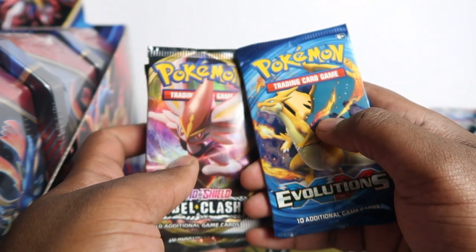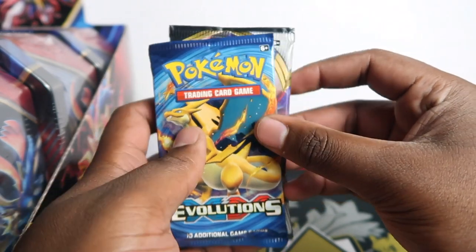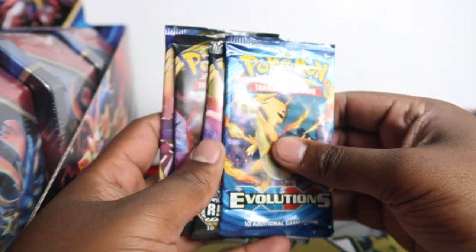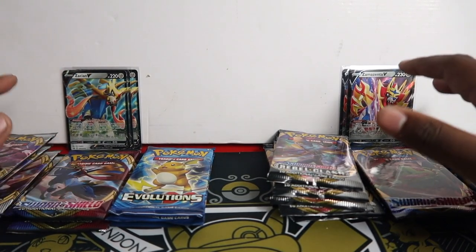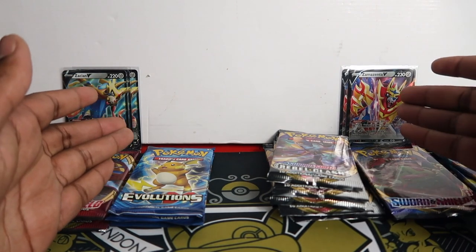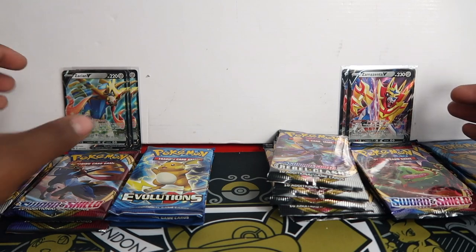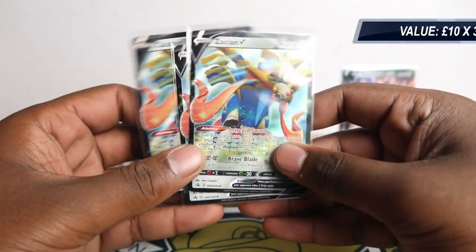Evolutions is like the base style stuff - the original cards with a modern twist. I was hoping we had Burning Shadows because I still need that rainbow Charizard. But anyway, let's get all the packs out. We're going to do what's better - Zacian or Zamazenta - though obviously the odds are always random, so it doesn't really matter.